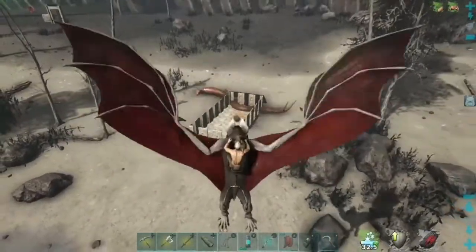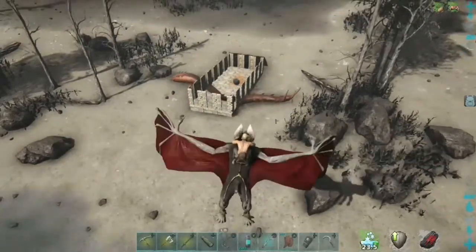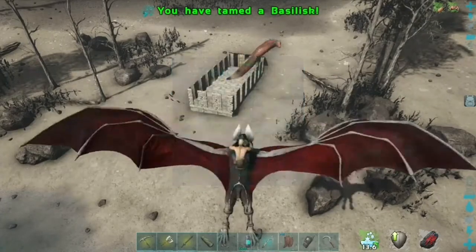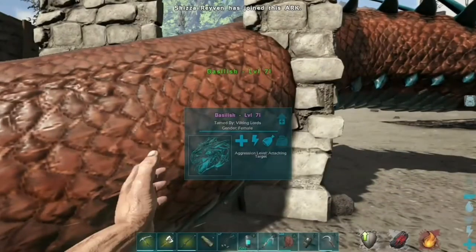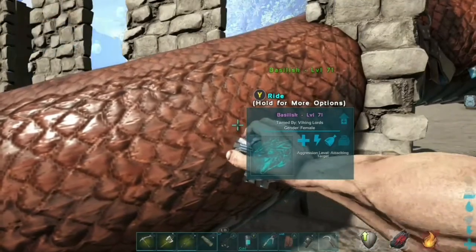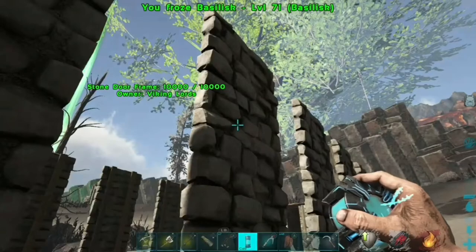I skipped out a huge part where I just sit and wait — it was literally me staring at a snake in the trap, really boring, so I cut it out. You see him finally eat the last egg and tame. I land and check his stats: this was a level 50 and it came out to level 71. It took three eggs, and this was during the Thanksgiving event going on in November, so taming was boosted.